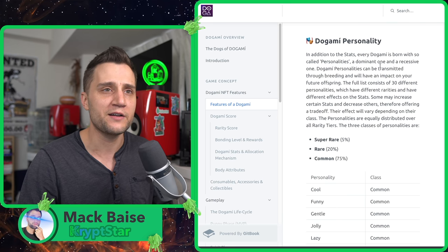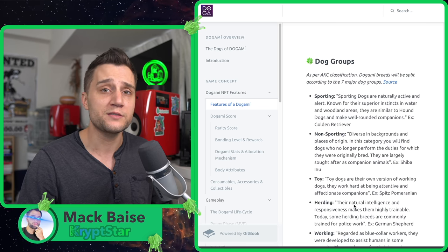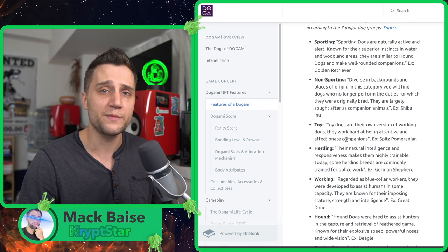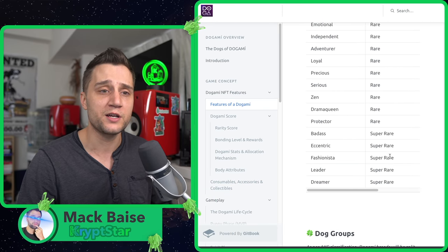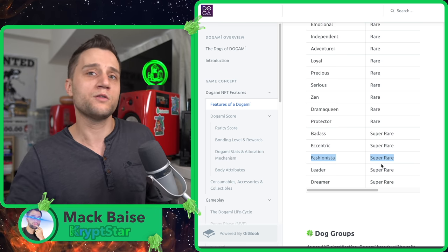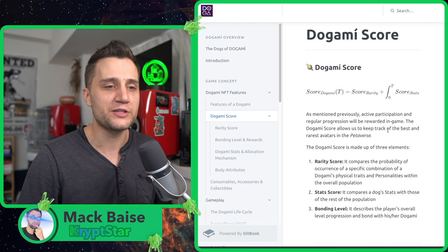Dogami has different personalities, and there are going to be a lot of mini-games in the future. If you want to choose what mini-games you want to play, try to choose a dog that is strong in the relevant characteristics. For example, if you want to be a show dog, make sure you get dogs that have a really nice fashionista rarity trait, because that can enhance your chances of winning during something like a doggy model walk-off or similar events in the future.